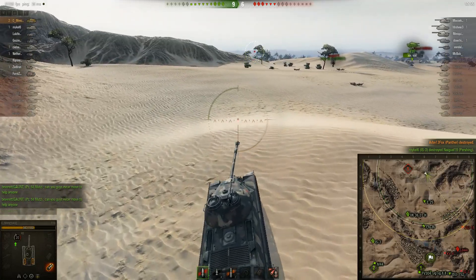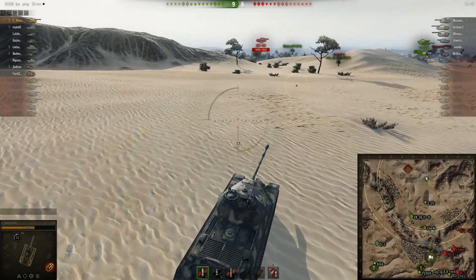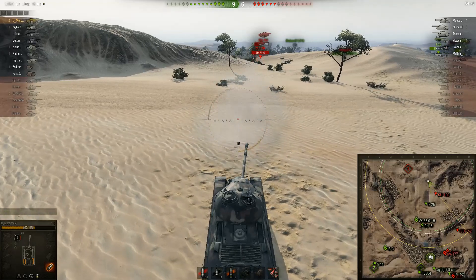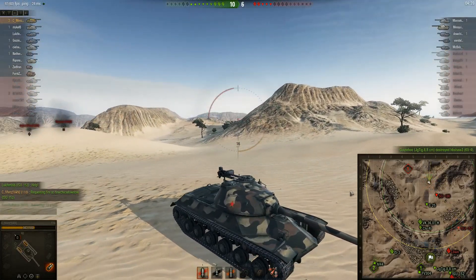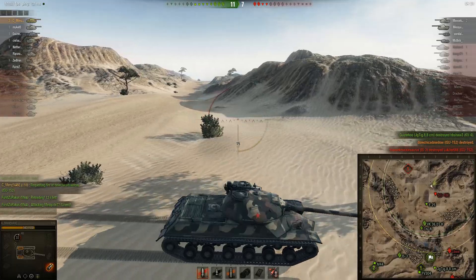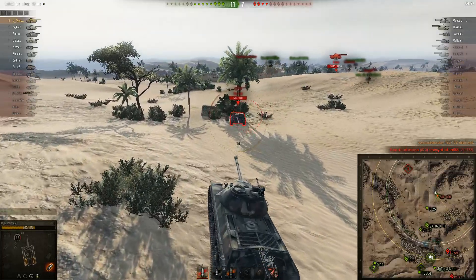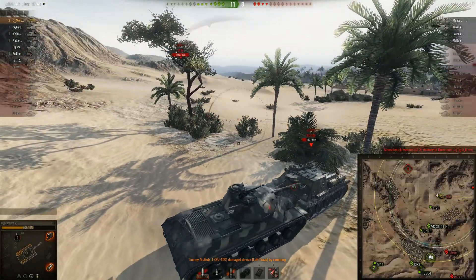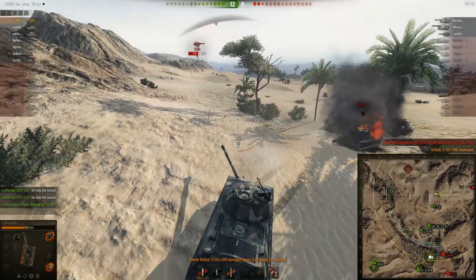Would I consider the IS-3 a better tank? I would say yes — only if you can account for the slightly lower alpha that the 110 has compared to the IS-3, and basically avoid getting into direct brawls with something with more alpha damage than you. I like this tank a bit better because you have the better upper glacis armor, whereas in the IS-3 most tanks you face can just aim at your upper frontal glacis and punch right through it. This tank you don't see too much since it is a Chinese heavy — the Chinese heavy tank line isn't terrible, it's just a little less popular than the Russian heavy tank line.